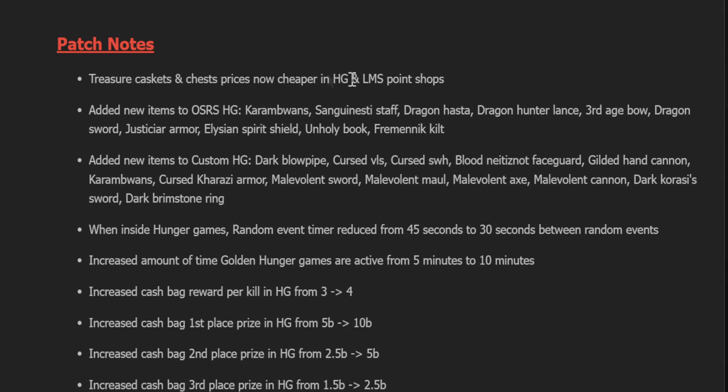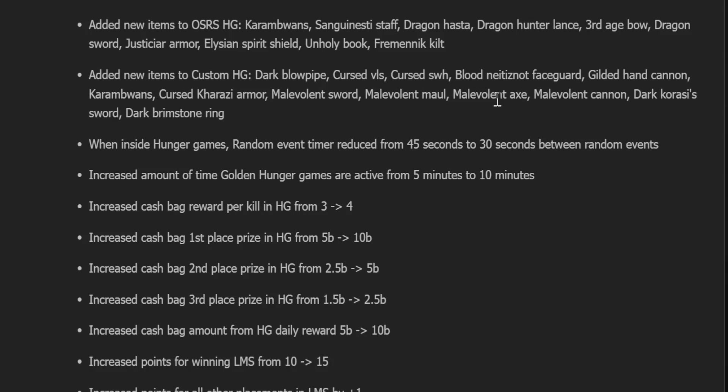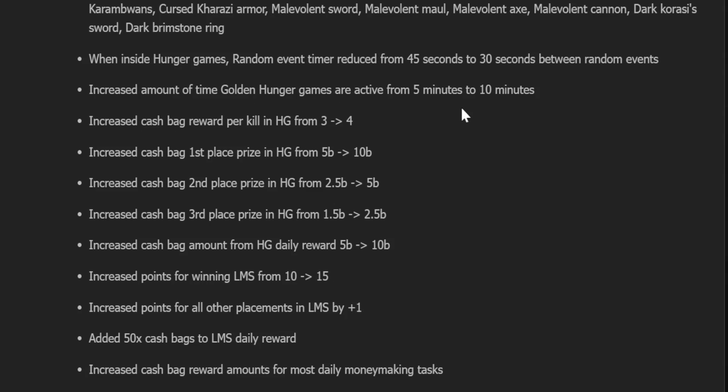Regular patches: some Hunger Games improvements. Treasure casket and chest prices are cheaper in the shops. Inside Hunger Games, random event time is reduced from 45 seconds to 30 seconds. Amount of time golden Hunger Games are active goes from 5 minutes to 10 minutes — a nice quality-of-life change. Increased cash bag reward per kill in Hunger Games from 3 to 4. First place goes from 5 bill to 10 bill. Second place from 2.5 to 5. Third from 1.5 to 2.5.